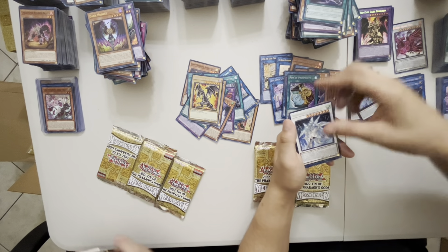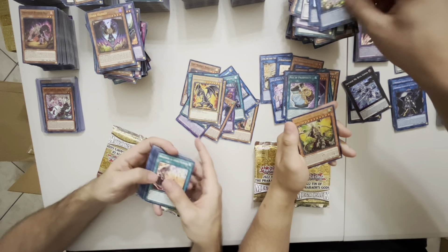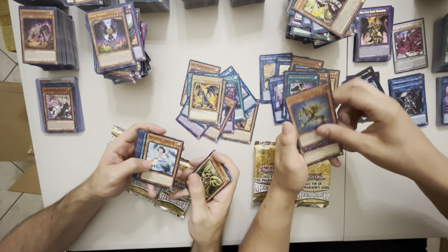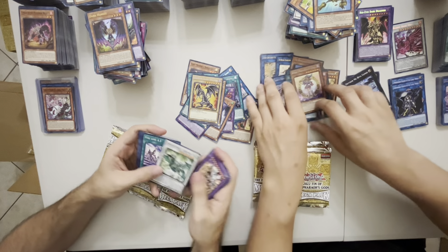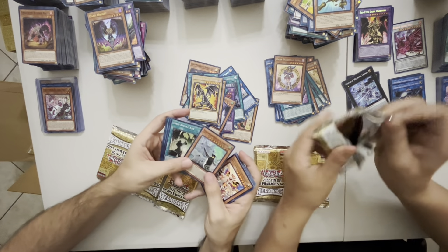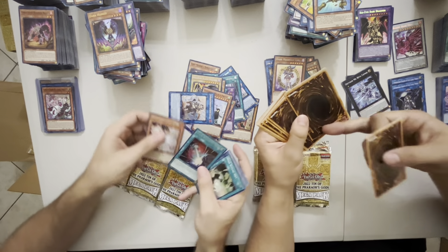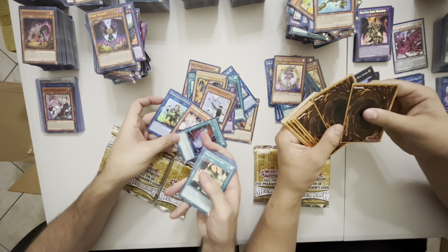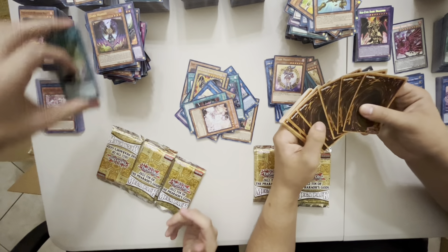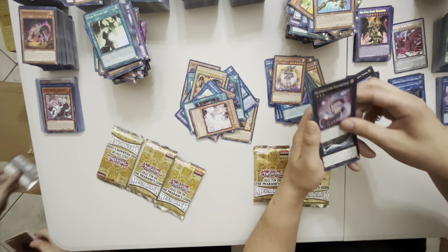Make sure to support your local game store — buy some tins, LGS. Level 10 man! Ayy, and we got one — matches the black dragon. Oh what a pack, bro! That's the good stuff — it's better than my miss cut. Lots of miss cuts, lots of miss cuts.